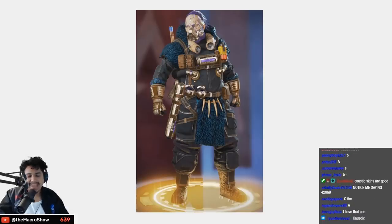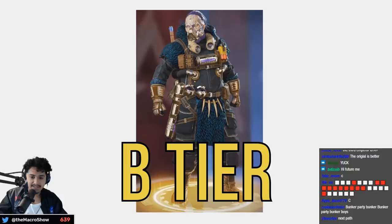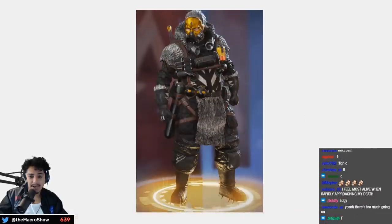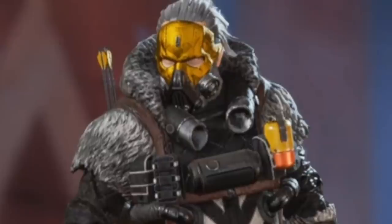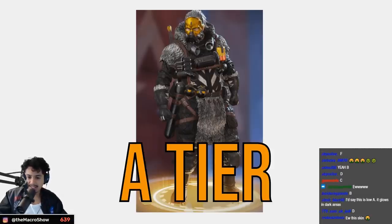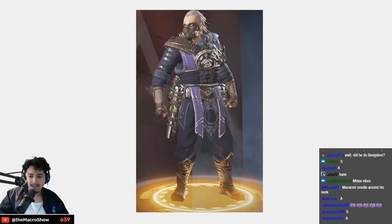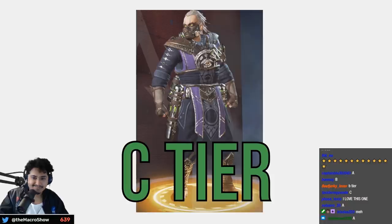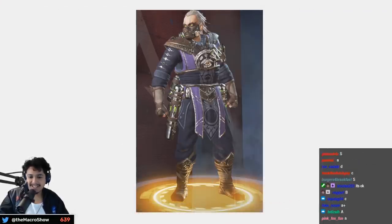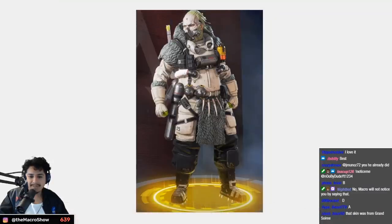I was never a fan of these — I can't explain exactly what I don't like but B tier. I like this next one a lot more — the gold mask is clean and the color choice works better, A tier. The gold mask alone looks really cool, he looks like such a villain. This Halloween one — C tier, the glowing eyes are a nice touch but otherwise pretty meh.